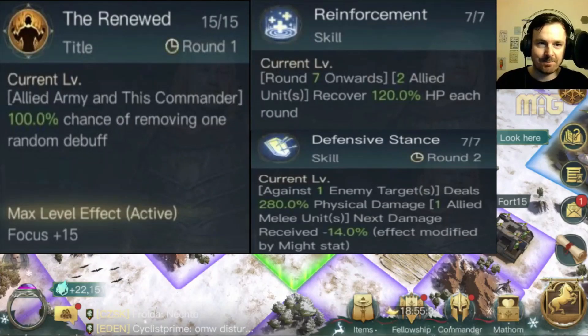Let's take a look at his abilities. Renewed is a 100% chance of removing one random debuff when maximized, and gives extra Focus — though the extra Focus feels a bit raggedy honestly. Those of you who've seen my other videos know my disdain for the Reinforcement skill — unfortunately it's here, nothing we can do about it. That late heal just boosts your troop numbers slightly. Defensive Stance is a melee attack skill, kicking off in turns three, six, and nine — three times per battle — dealing reasonable physical damage, and one allied unit gets a damage-received debuff based on Might stat. Renewed removes debuffs on turns two, four, six, eight, and ten, so it's pretty tasty.